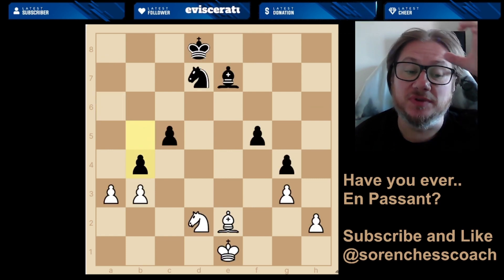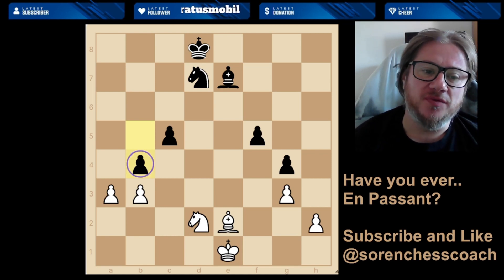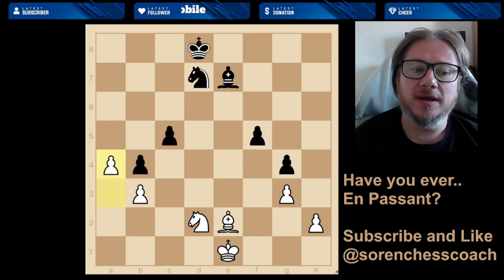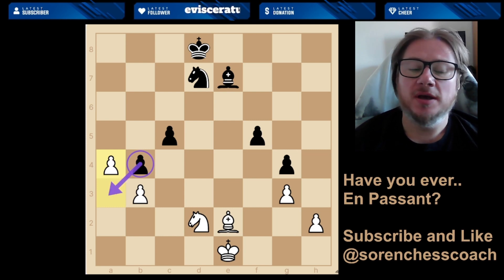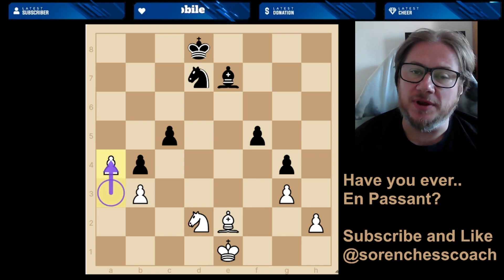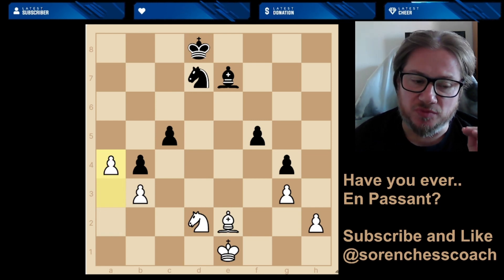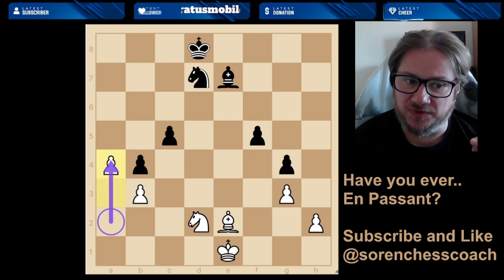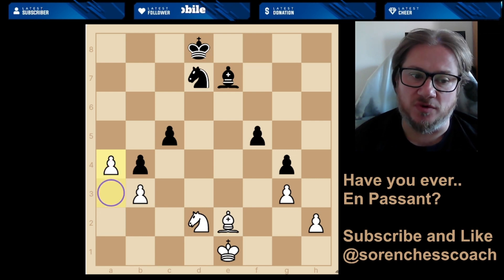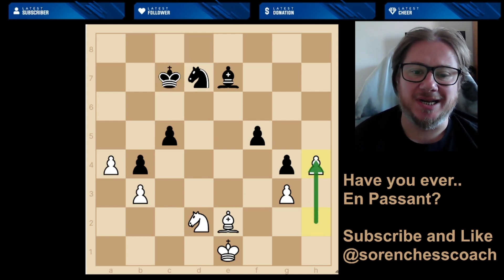Now black played the pawn to b4. You don't necessarily want to take — you may just go forwards. Although it looks like an en passant condition for the black pawn to capture, you can't take the a4 pawn because it arrived from a3 to a4, not from a2. Remember: the condition says you've got to move that pawn from the starting line two steps forwards, right next to your opponent's pawn. If it moved from a3 to a4, black can't take en passant.